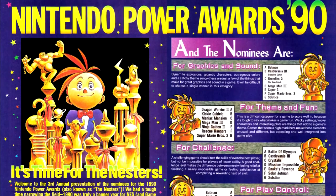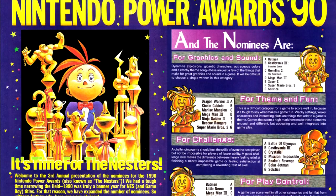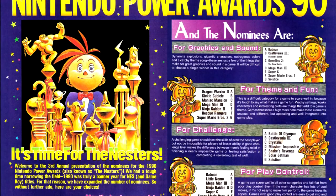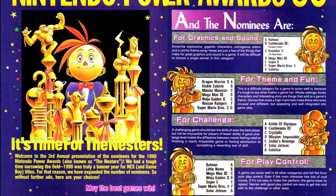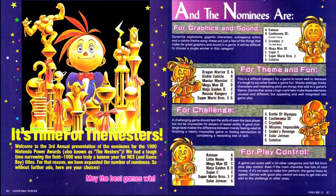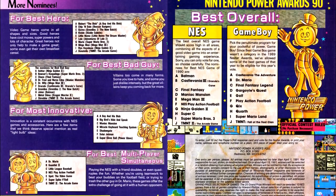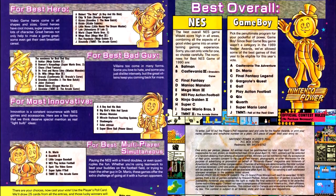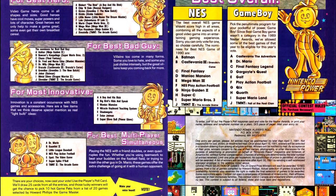As we're approaching the end of the year, it is time for the Nintendo Power Awards nominees. My picks for the awards are: for graphics and sound, Castlevania 3; for theme and fun, Dragon Warrior 2 — which I should mention hasn't gotten any coverage yet; for challenge, Castlevania 3; for play control, Mega Man 3; best hero, Mega Man; best villain, the Koopalings; most innovative, the Miracle Piano Keyboard System; best multiplayer, Gauntlet 2; best NES game, Super Mario Bros. 3; and for best Game Boy game, Final Fantasy Legend.